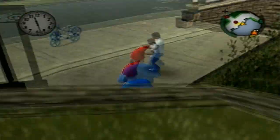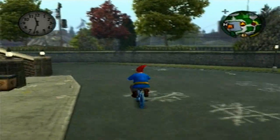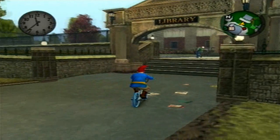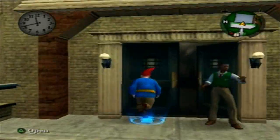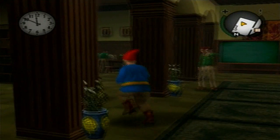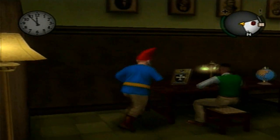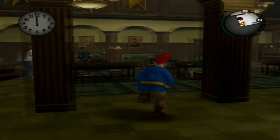We're heading to the library now. This is, in my opinion, one of the most hidden DNG cards in the entire game — it took me a while to spot it. Let's go into the library. There's a desk over here, and in that desk is the DNG card. It's right there — there we go.